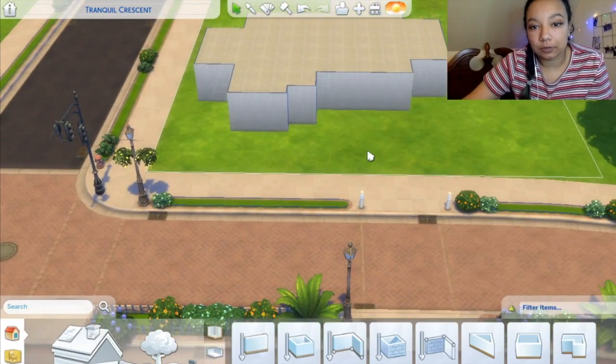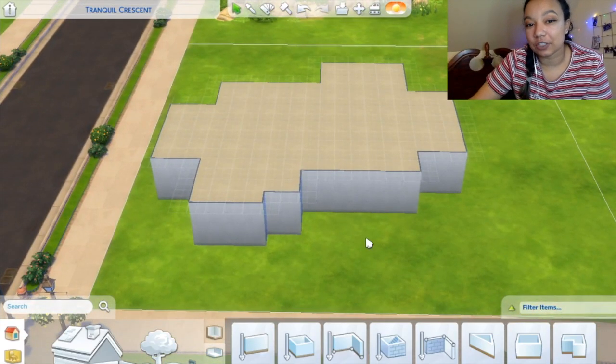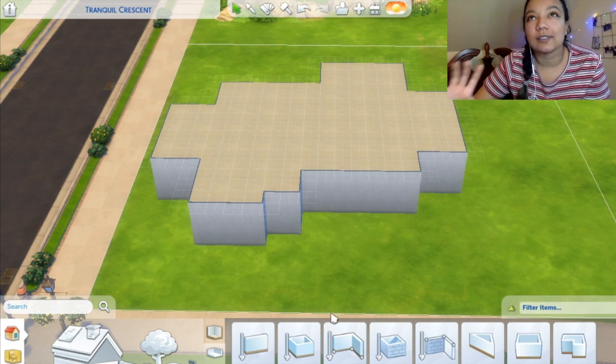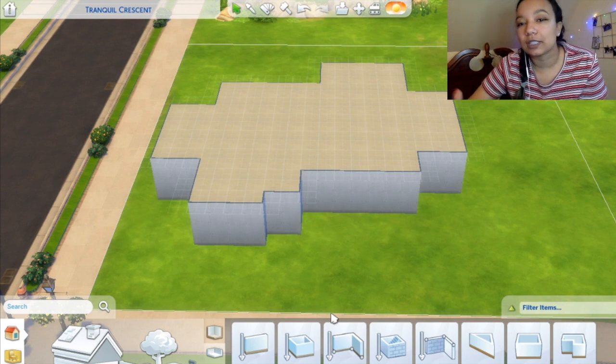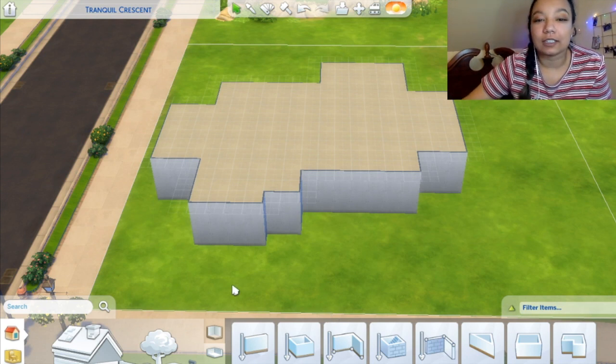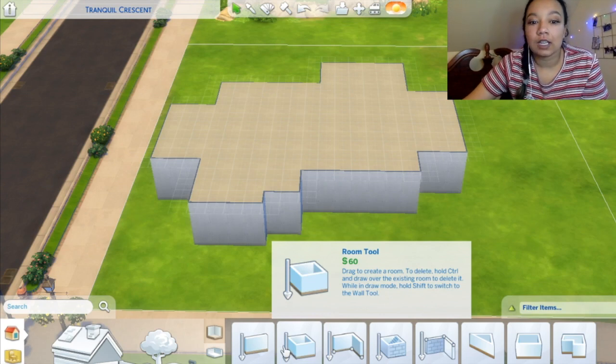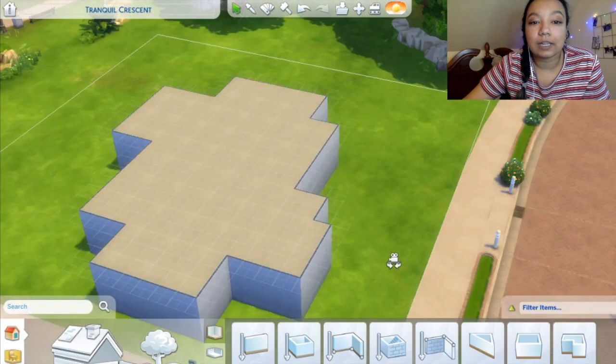Hello, people of Earth. I'm moving. I'm Kyla. Welcome back to my channel. Today I'm attempting the every room's a different pack challenge, which I've seen Vixella do, Plumbella do it, and Lil Cincy do it. They all kind of do it in different ways, and we're going to use James Turner's randomized pack thing on his website, and this is what I have.